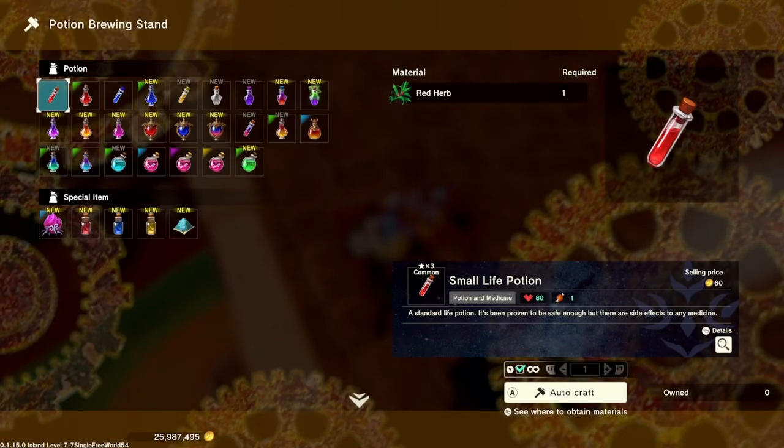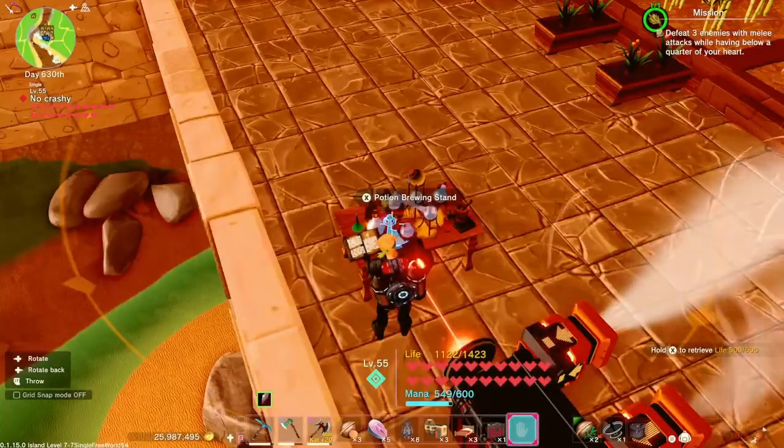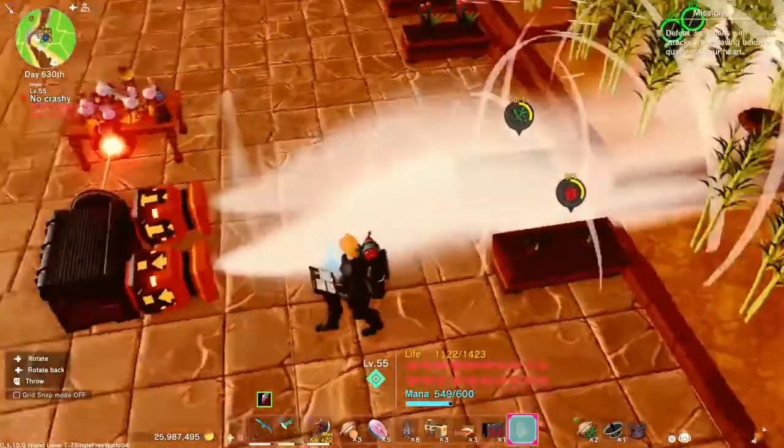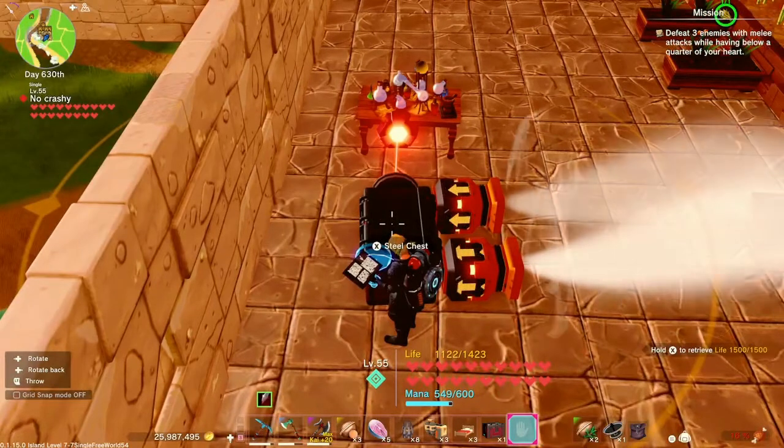On Xbox you'll click Y for infinite — so instead of setting a set number to generate, you're going to say you want to generate these forever. Go down to the hell resistance potion and press A. Now when ingredients get fed into the chest, it'll wait until you've got what's needed and start auto-crafting.